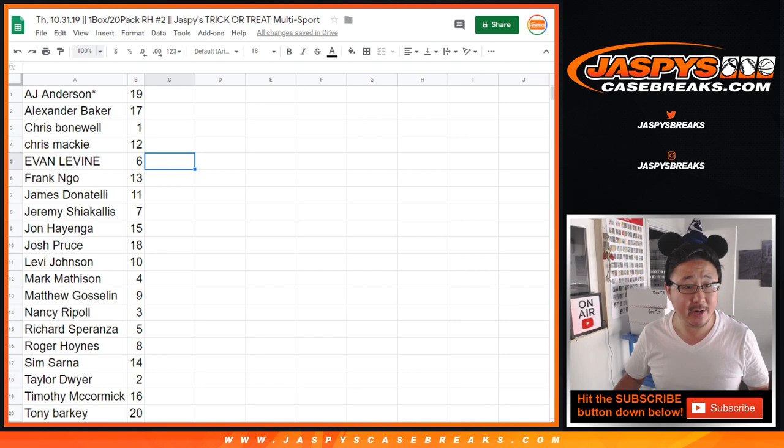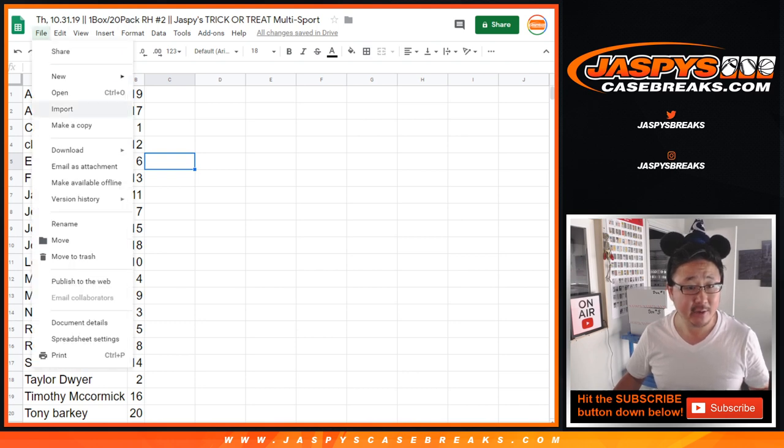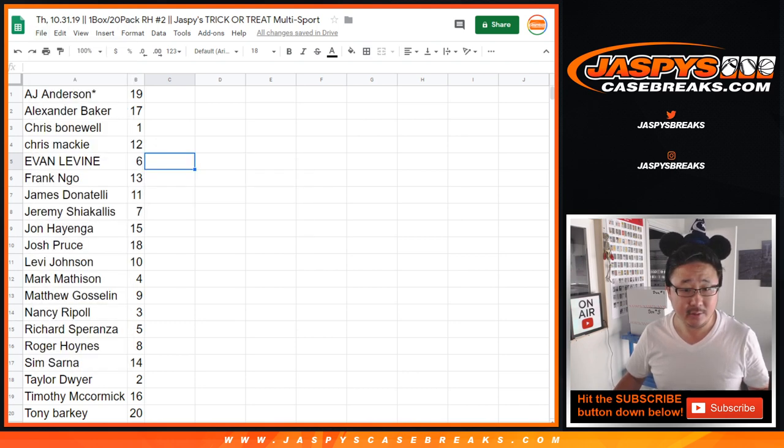Now I also want to print out these labels so we can tag your hits right away. And then after this, break 3, break 4, break 5.